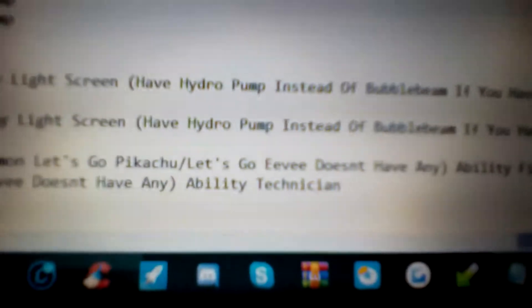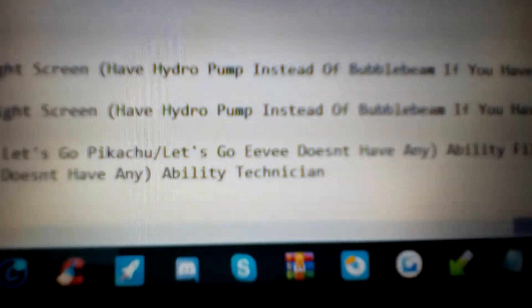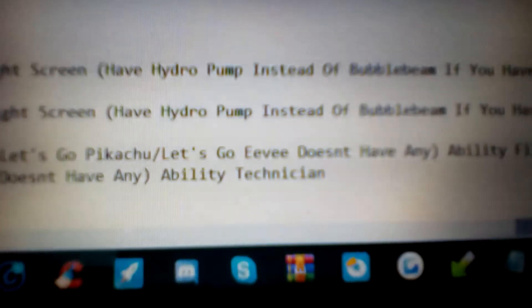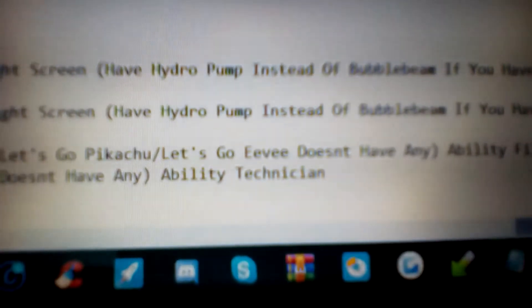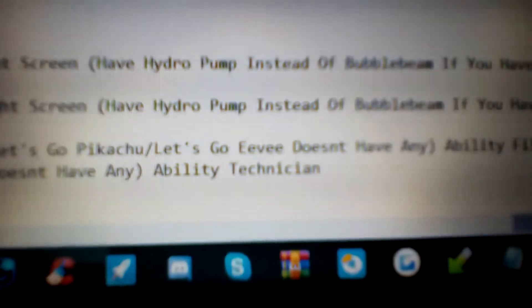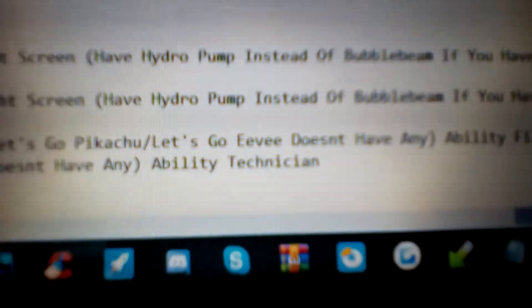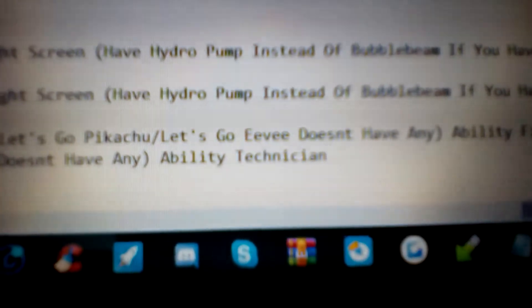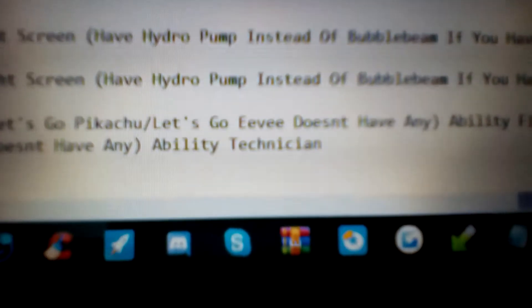And then the ability. I chose the Technician ability for Scyther, but I'll mention Swarm as well. Swarm pretty much says it powers up Bug type moves in a pinch — meaning when you're in red health. So when you're in red health and you use a Bug type move, it's going to be really boosted. I forget exactly how boosted it is, but you can look it up.